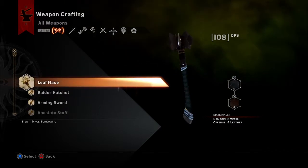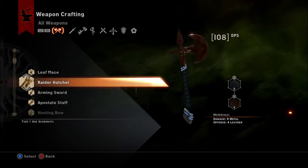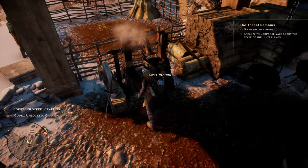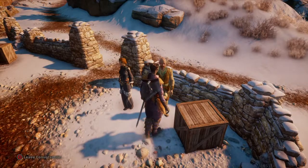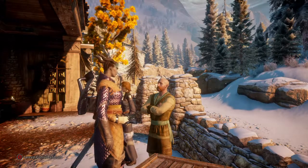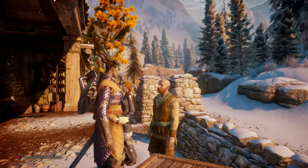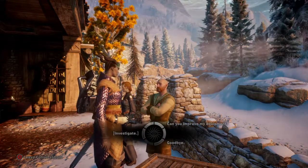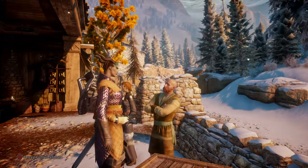Raider Hatchet — ooh, 108 DPS. I think we can give this to Cassandra. Can you improve my equipment? Can you help improve my arms and armor? Yes. If you find a new pauldron or greaves, we'll take care of you. You can't just slap a new hilt on your sword in the field — bring it here, we'll make sure it's done right and proper. Okay, goodbye.